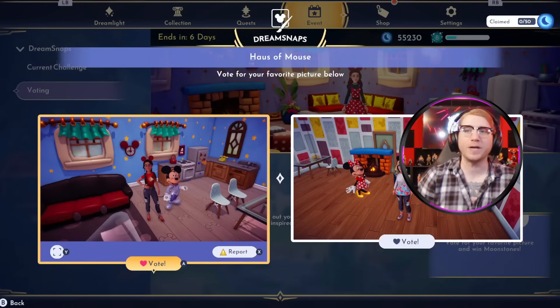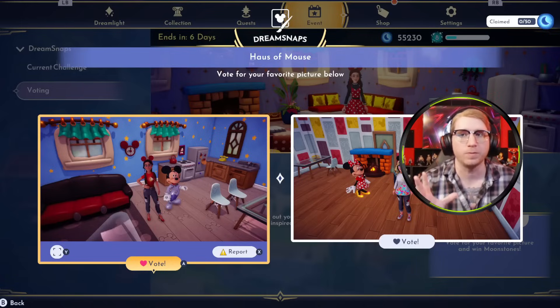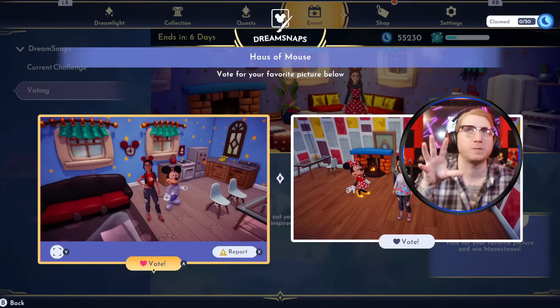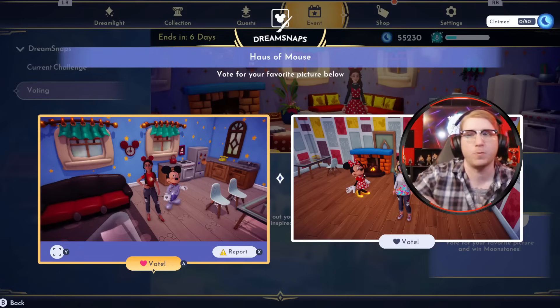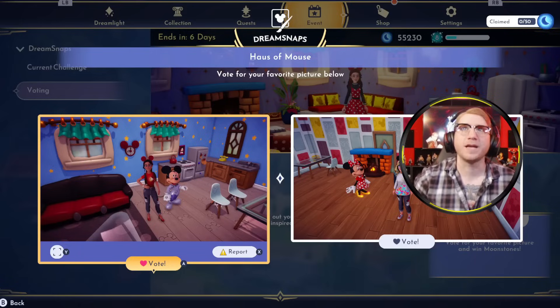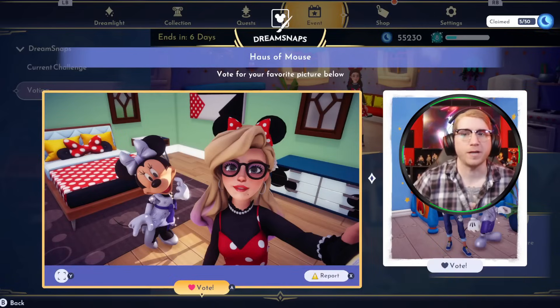Between our first two I'm going to go with the one on the left. The colors complement Mickey's traditional outfit super well, and the angle gives us some elements in the foreground — a glass table, the dining table on the right — and overall it's just well put together.